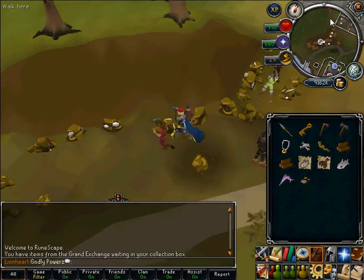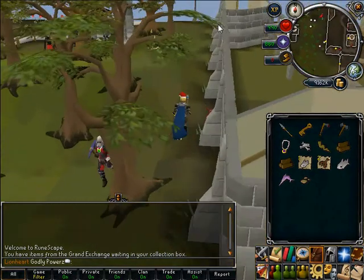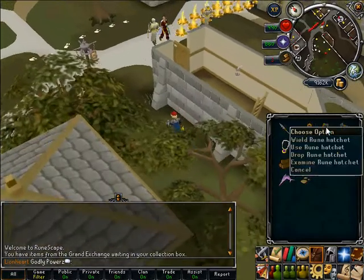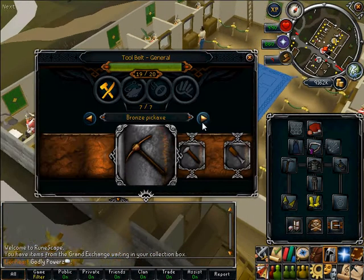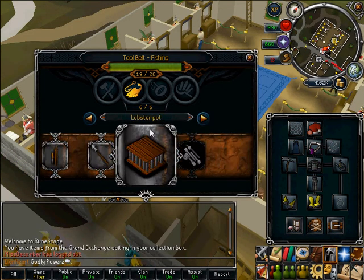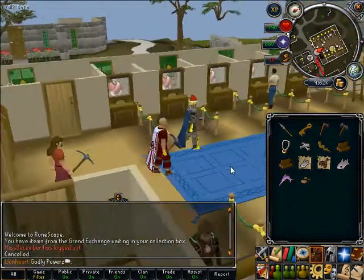The bank you want to go to is just right down there, and this is the bank here. When you've got a full inventory, you want to run down here and go to the bank up here. By the way, you do not need the rune hatchet, tools, fly fishing rod, fishing rod, cage, or harpoon — you don't need any of those tools in your inventory, because RuneScape has this tool belt. There's a pickaxe, a hatchet, a harpoon, and a lobster pot all on the tool belt. So just bank all the stuff in there.